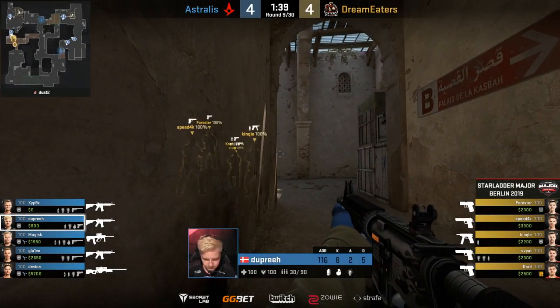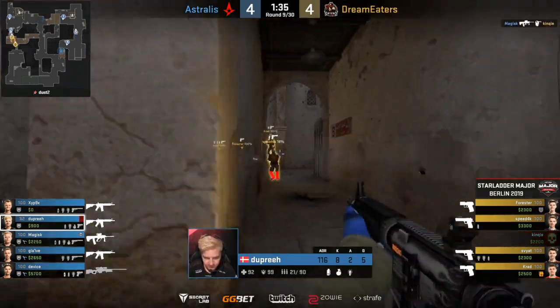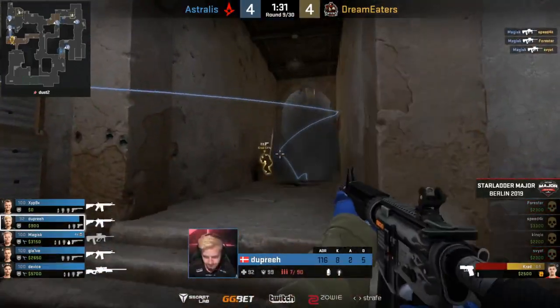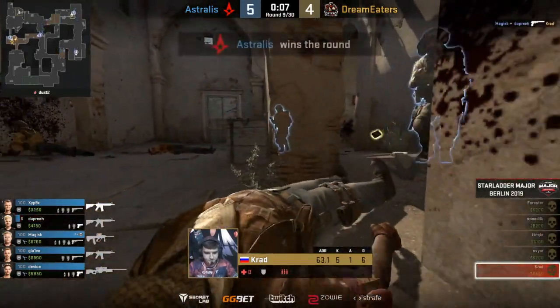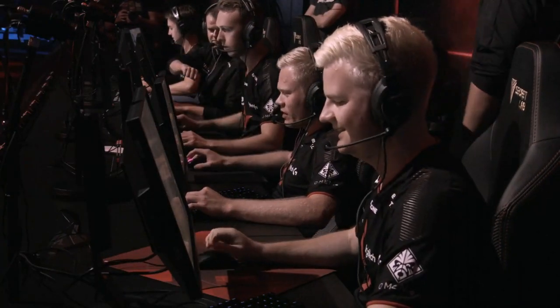They're playing a good Dust2 so far. Magisk has a beautiful cover. Magisk has him covered. Knife out. The AUG on the B bombsite is so, so strong. I feel like it's the best implementation of the weapon at the moment. Five to four, five to six thousand dollars on most of these Dream Eaters players.